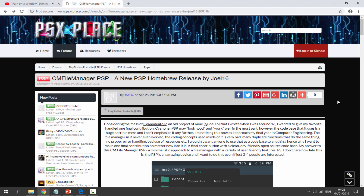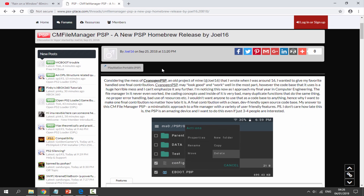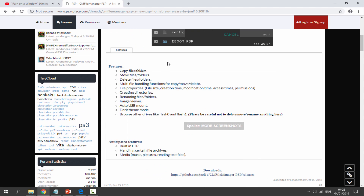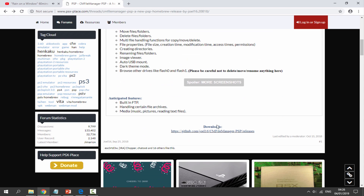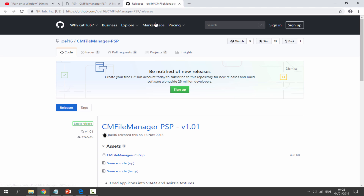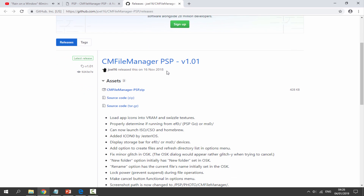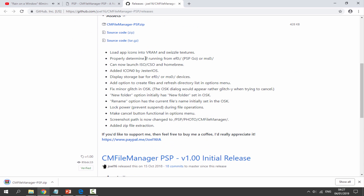The link to the CM File Manager will be in the description of this video. The download link will be at the bottom of the page — just click on that and it will bring you to their GitHub. It looks like it was updated in November, so if you want to get version 1.0.1, just click on the zip file and it will begin downloading.